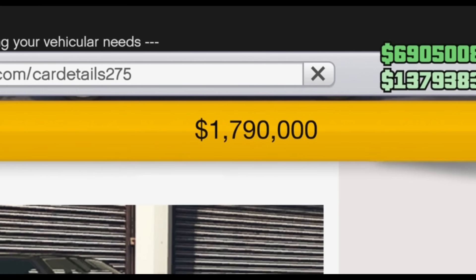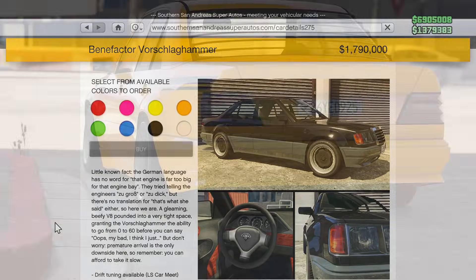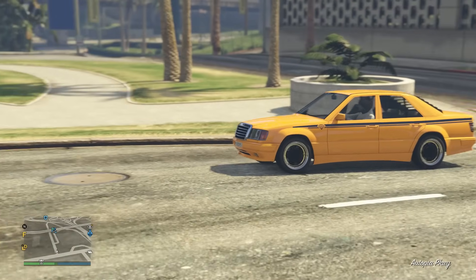Honestly, why don't Rockstar just give us a category in LS Customs of stock wheels for all cars in GTA, so I can put the Hammer wheels on another Merc or something. Everyone knows this vehicle for the styling. It costs nearly 1.8 million, which is crazy if you just log onto GTA as a non-car person — you look at that and think, why is it worth 1.8 million? Is it HSW? Has it got weapons? Nope. Nope. It's just the Worschlag Hammer.